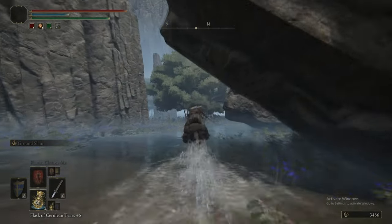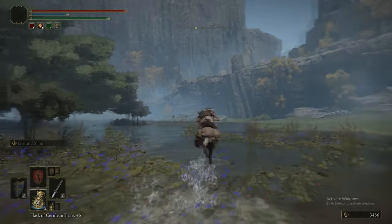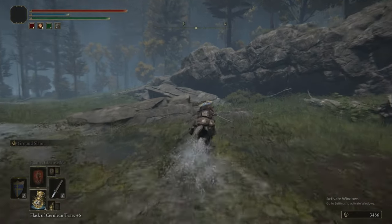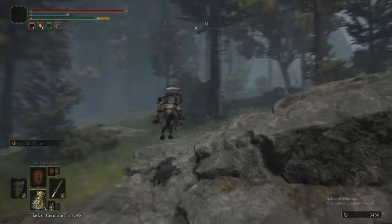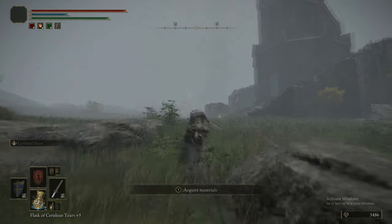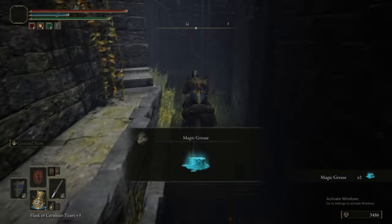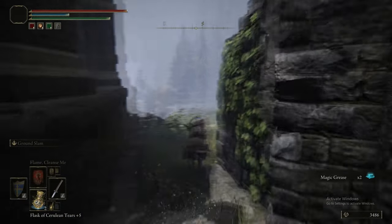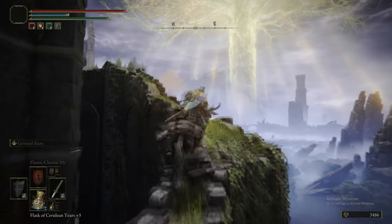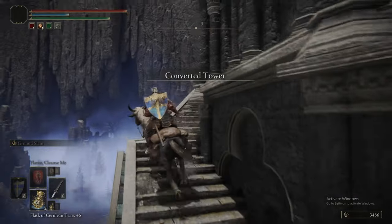We're heading west to the Raya Lucaria Tower. The towers in Liurnia normally require one of the glintstone crowns and a gesture from Sorcerer Thops to access. But for this one in particular, forget the puzzle — just ride the wall up on the outside and jump to the top of the tower. Skip the puzzle, get the reward early. Win-win.